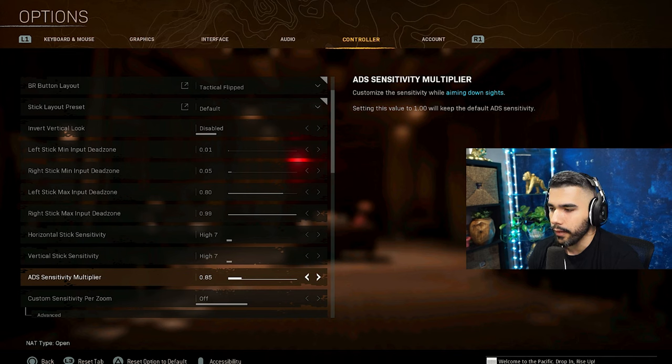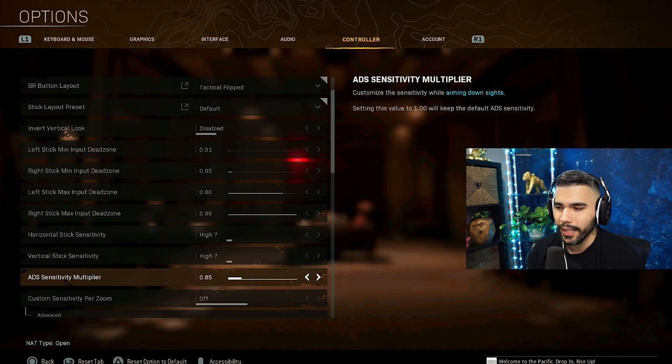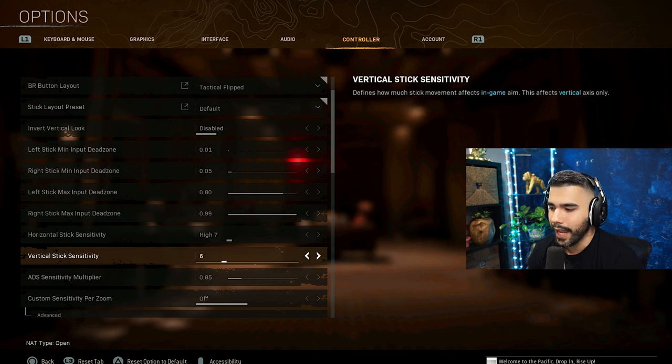For my sense, I've got 7.7 and I play on 0.85. Something I really recommend is for your ADS sense you want to have it on a 6. At 0.85 times 7, it's about 5.94 — very close to 6 ADS sense. I like to say 5.5 to 6 is usually where you want your ADS sense. You don't want it too slow, but you also don't want it too fast. I usually recommend a base sense between 6 to 8 — I don't want you going higher than that. If you want really good aim and to hit a lot of your shots, stay around 5 to 6 ADS sense and play on 6 to 8 base sense.